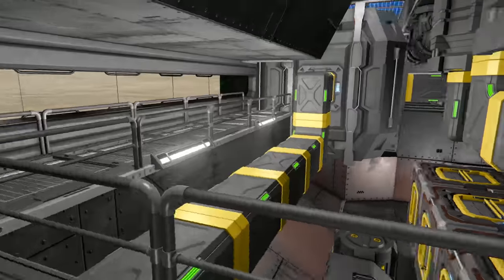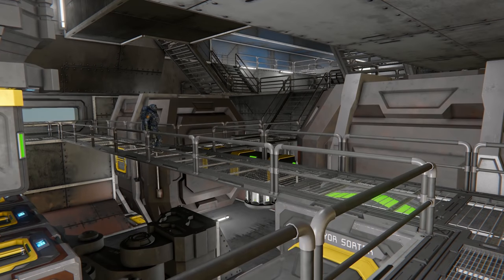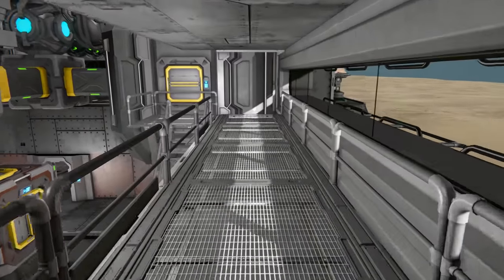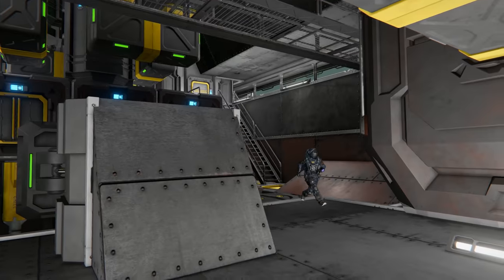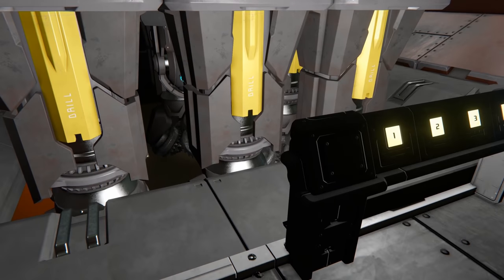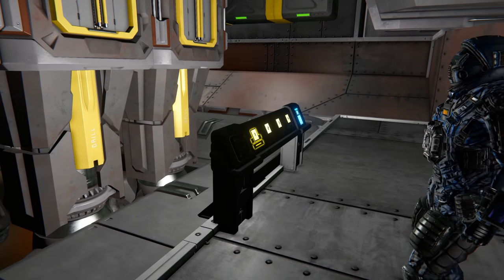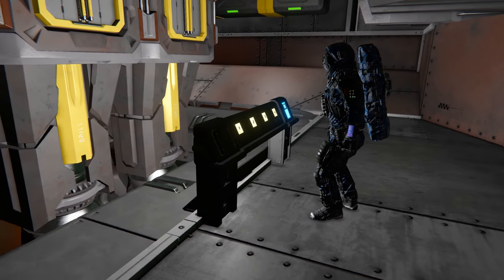There are four cargo containers altogether - the two in the front are for components and the two in the back are for bars and ingots. Continuing around to the drill tip - where's the control panel? Just over here. Is there a camera on the drill or do you just look down? You look down from inside the cockpit to get a good idea of where things are, then have someone come back and turn it on or pull over and do it yourself.